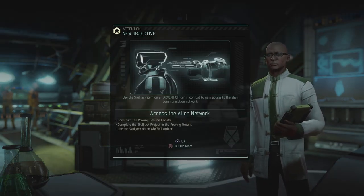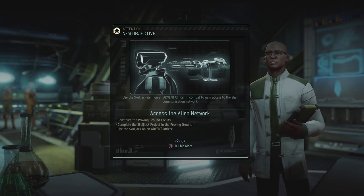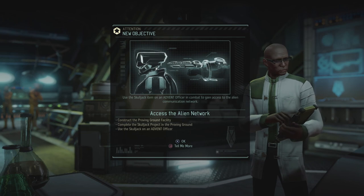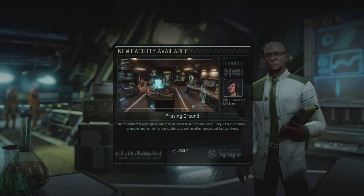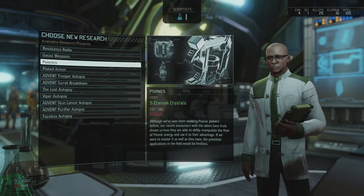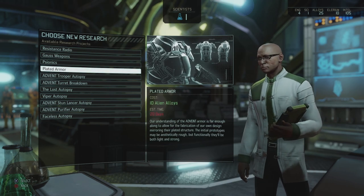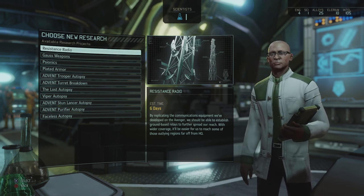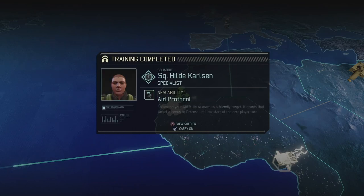New objective: use the skull jack item on an ADVENT officer in combat to gain access to the alien communication network. It needs to be an officer, skull jacking is not guaranteed, and we need to get up close. We need to construct a Proving Ground facility first, complete the skull jack project, then use it on an ADVENT officer. The Proving Ground can now be created and once we have power we can do that. It's either Resistance Radio or Plated Armor next — we'll do Resistance Radio first, then Plated Armor guaranteed.